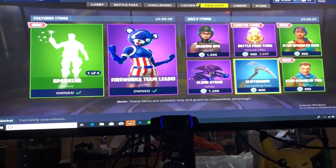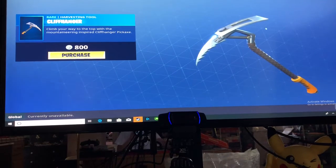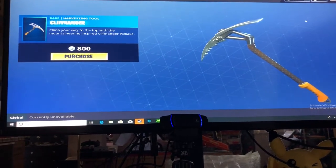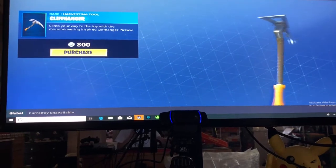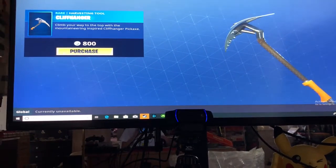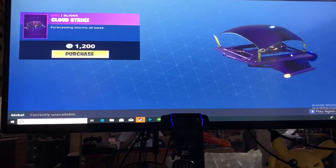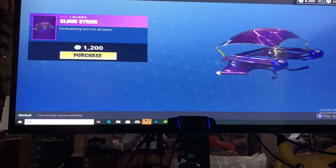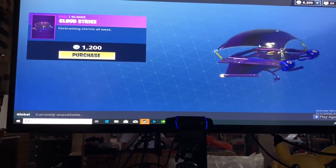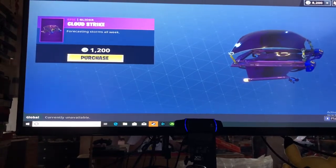I don't think I'll be picking up anything from this list, but let's check it out so you guys can see everything. From your way to the top of a mountain — Cliffhanger Pickaxe. This is a rare pickaxe. Next up, Cloud Strike. This one is actually pretty cool. Over the next day or so I'll kind of decide, especially with that effect on it — how it shows the lightning effect and stuff. Very cool.